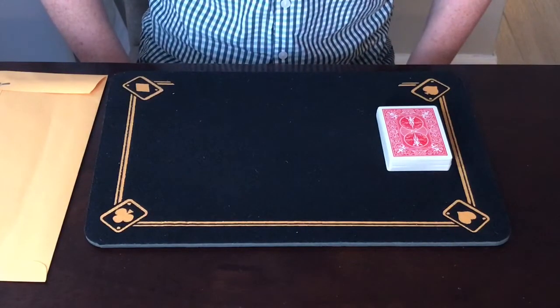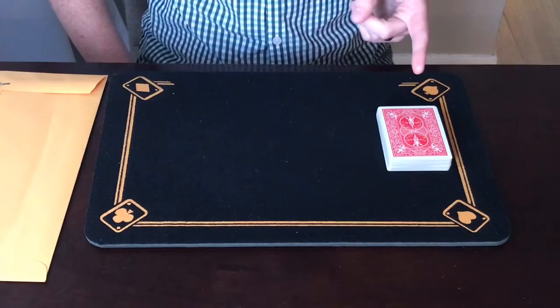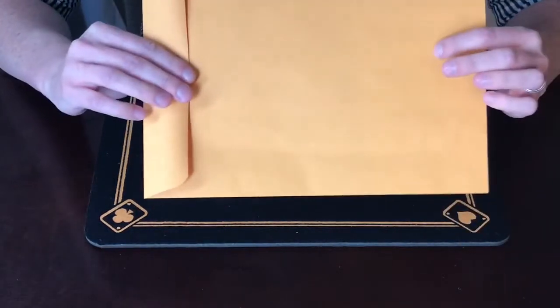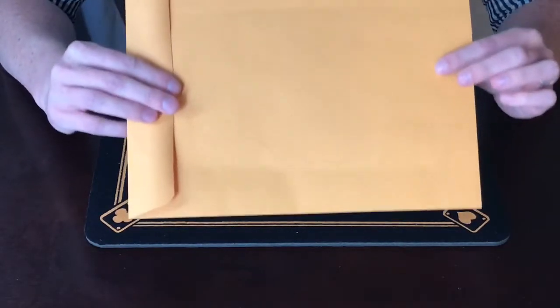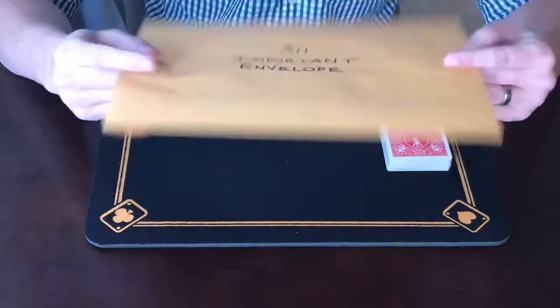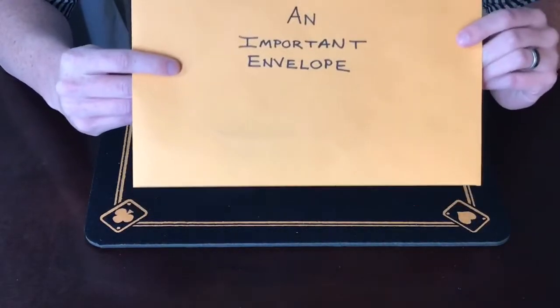Hey guys, welcome back. Today's card trick is called Prediction Envelope — hope you like it. I've got a deck of cards here on the table which we'll get to in a moment. I've also got a big manila envelope. The name of the trick is Prediction Envelope. This is actually not my prediction envelope, but this is an important envelope — in fact it says so right there: 'An Important Envelope.' We'll get to this a little bit later.